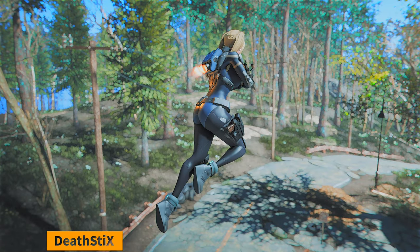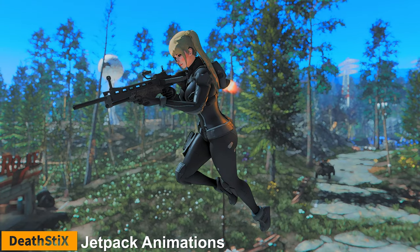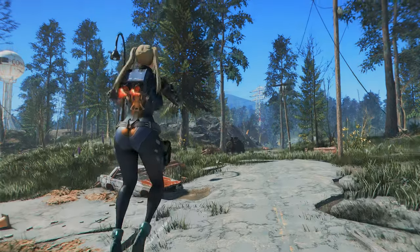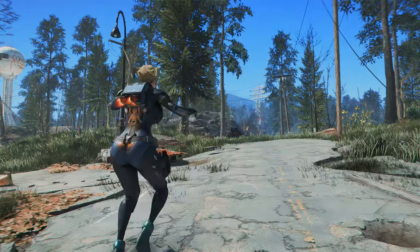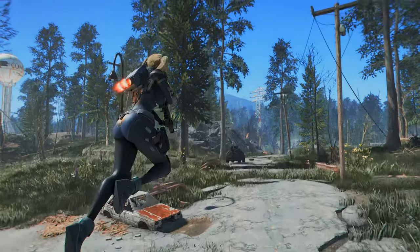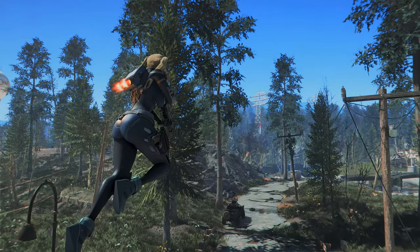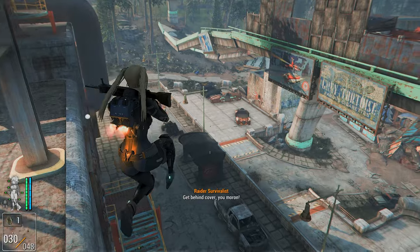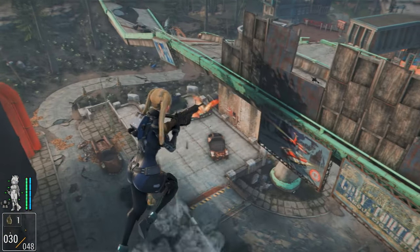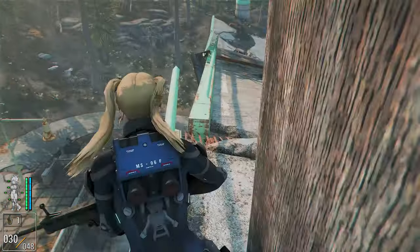Next up is Jetpack Animations. This mod replaces the T-pose when using jetpacks with animations, similar to cross-jetpack. It adds various jetpack animations for each weapon type, making jetpack combat more dynamic. For example, if you use a jetpack while wearing an assault rifle, you will bend your right leg and turn your torso to the right, aiming your gun in a jetpack pose. This gives you a more combat-oriented posture and a more realistic feeling. If you enjoy using jetpacks, you should try adding this animation.